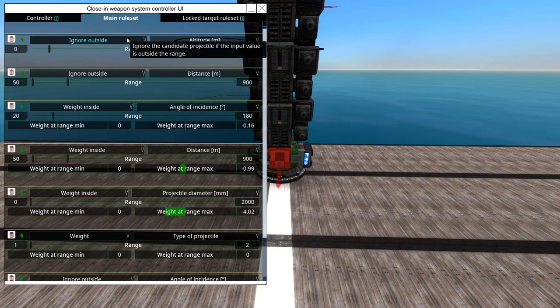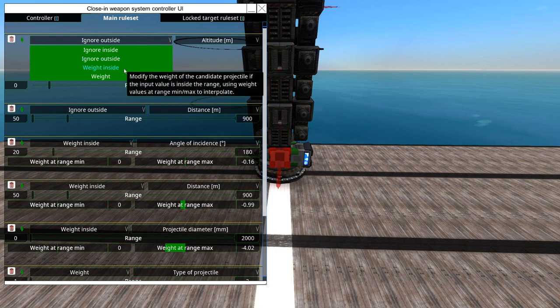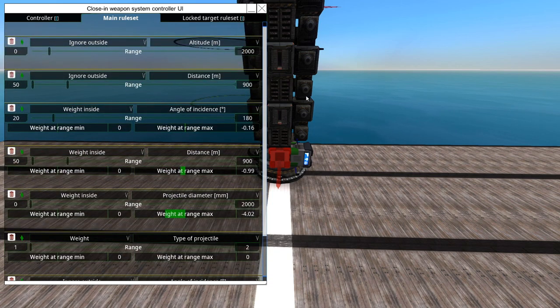Since this particular condition is set on altitude, it means the controller will ignore stuff that's underwater, because not all SeaWiz is good at shooting torpedoes. Ignore Inside is the opposite. The Wait function is interesting — it sets the priority of a target. Whatever you give more weight to, the system will prefer to aim at that.